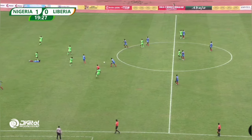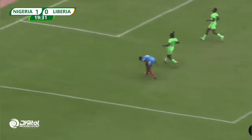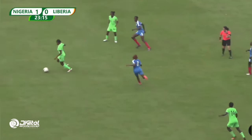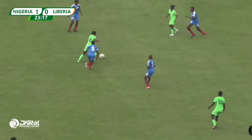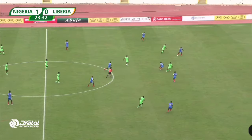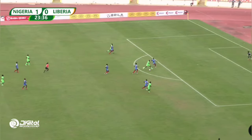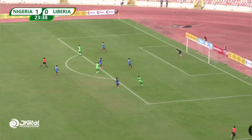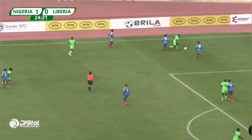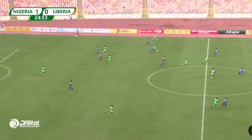Looks like a great opportunity for Liberia, but the player just plays it — not sure what you call that. Then the turn and the strike, but this time it goes straight into the goalkeeper's gloves. Ball sent forward, Chidi on it and the strike right here is just too tame — easy pick up for the goalkeeper. Peace Effiong's ball is also easily scooped up by the goalkeeper.